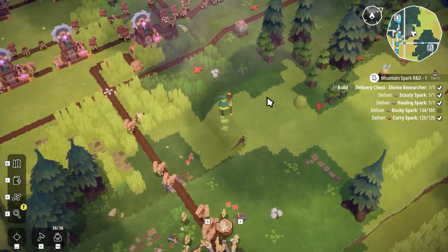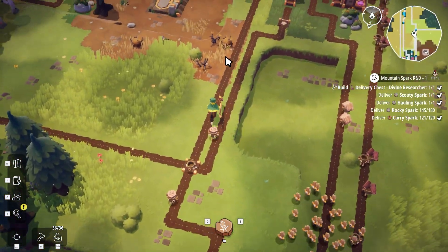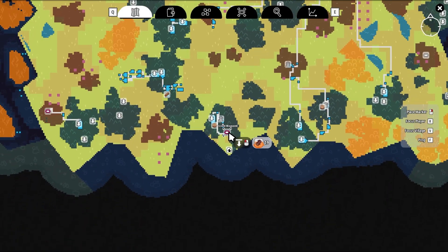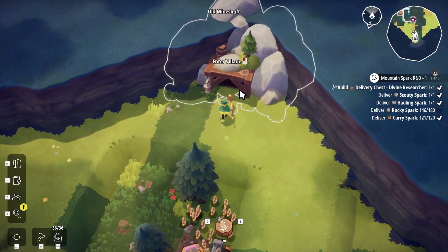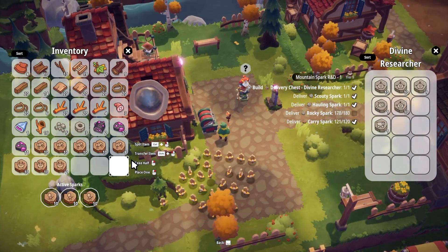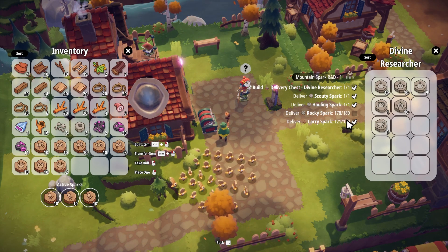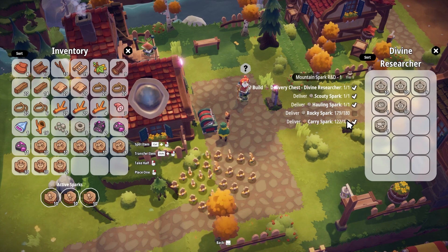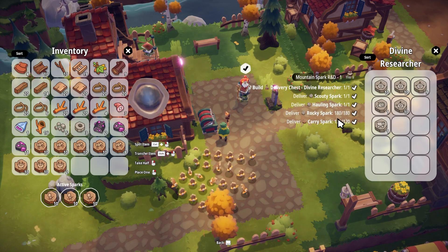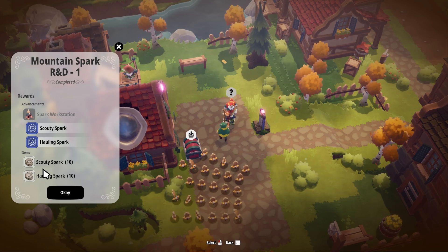This was also going to the divine researcher and they've got more carry sparks than they actually need, so we will take those out. There should be a teleportation stone somewhere down here so we can use this to get into town quickly. We'll toss a couple pieces of wood in there and then teleport down. Into town, over to the divine researcher. We've got the rocky sparks we need in our inventory so we can just drop these off. They just need to finish building, then this is another quest that's finally finally done. One more needed — come on little guys, get it built! There we go — we finally finished the divine researcher. That is now completed!